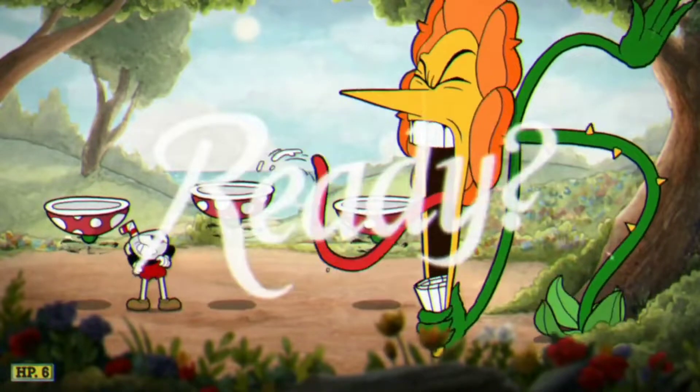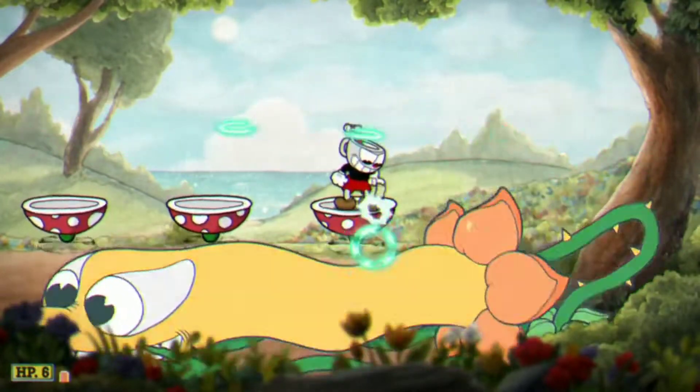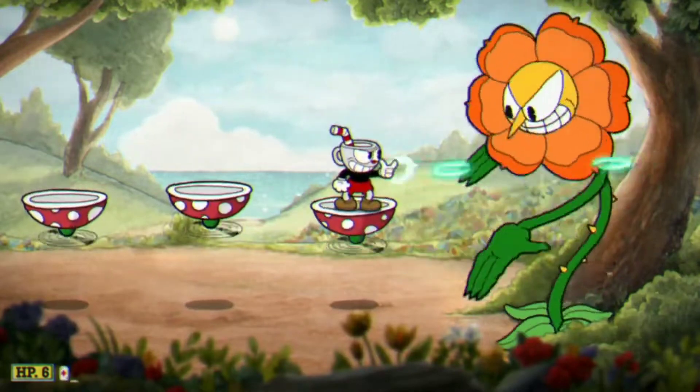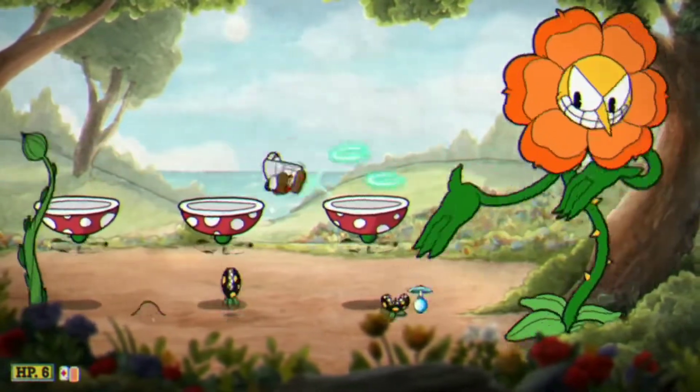So for Cagney, I usually use the Roundabout. Just get on this first platform, shoot him in the face. When he does those attacks, he'll either do it on the top or the bottom, covering the whole part of that section, so you can lock down. And he'll shoot these seeds, which one of them you can parry.